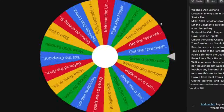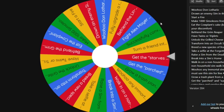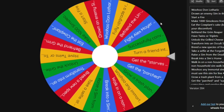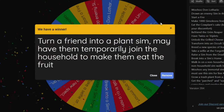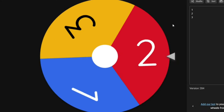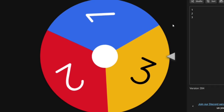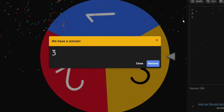We're going to spin the wheel to see which challenge we need to do today. Oh no — turn a friend into a plant sim. We may have them temporarily join the household to make them eat the fruit, but we have to have a forbidden fruit first. That's going to be a tough one. How many days do we have? It is three days — maybe we can do it.